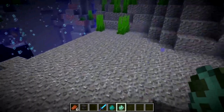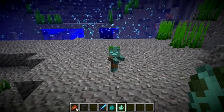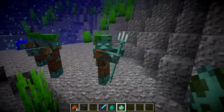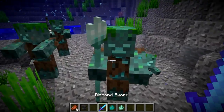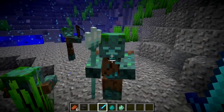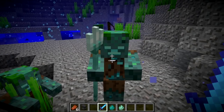A couple more things about the drowned. They can actually spawn in oceans and in river biomes. There's also a baby variant, as you can see right there. And occasionally they will spawn with tridents. They can rarely drop tridents — it's about a 5% drop chance, and then you get an additional 1% per level of looting on your sword if you kill them with a looting sword.